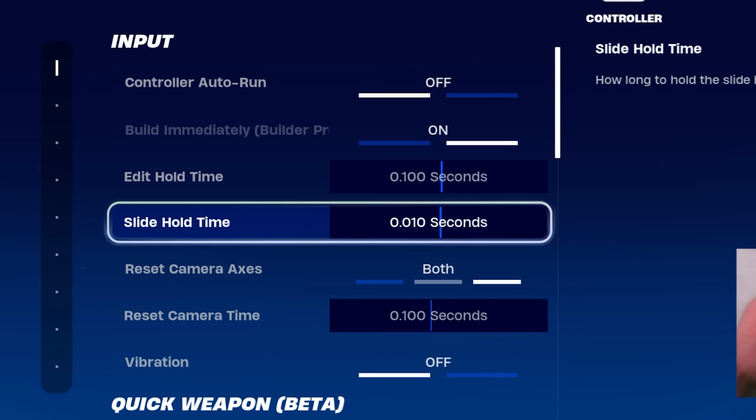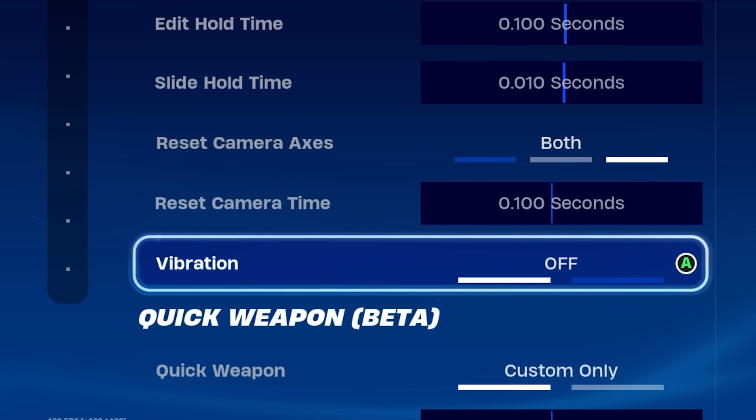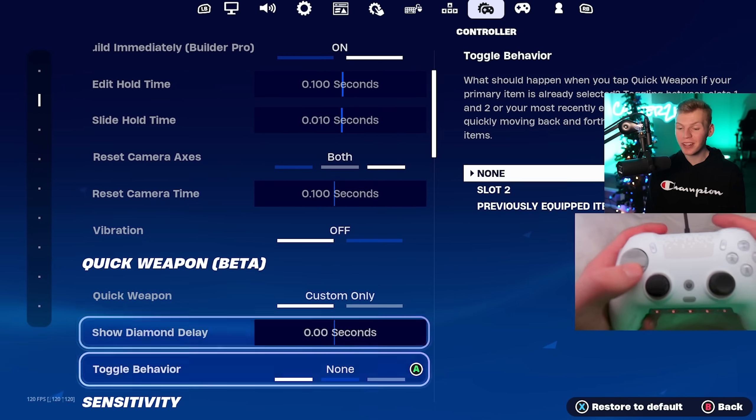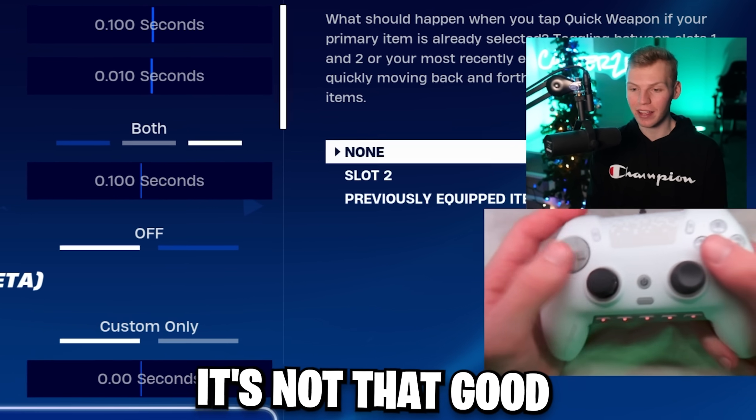We're gonna start off with slide hold time all the way down as low as it can go. And of course, like every good controller player, we have vibrations turned off to help with the aim. As far as quick weapon goes, literally no pro players are using this, and honestly I don't think anyone's gonna start using this either. It's not that good.